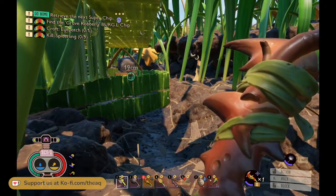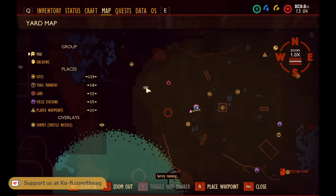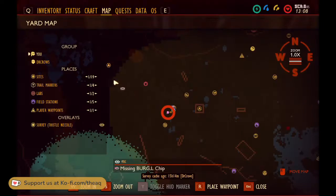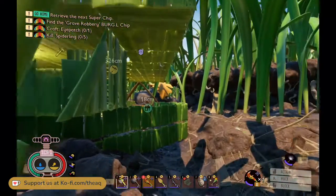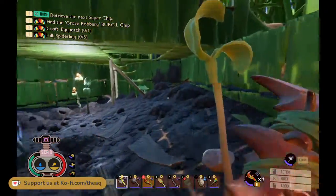Do you want to craft the eye patch since you're up there? Oh yeah, I can do that really quick. So we're not going after that burgle chip yet because we decided the anthill is a little too... Missing ingredients for the bandages. I need sap — three sap. I can bring some up, I have a little bit in my inventory.